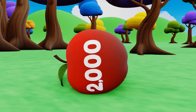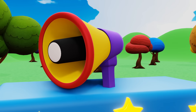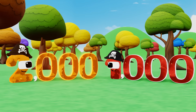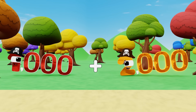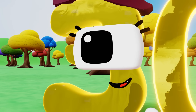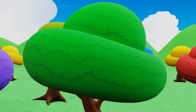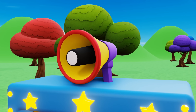Yes, I got the second apple down! Great job. Now I need to add up to become 3,000 to get the apple with the number 3,000 to fall. That's right — let's add up: 1,000 plus 2,000 equals 3,000. It's time to shake the tree to get the last apple down!